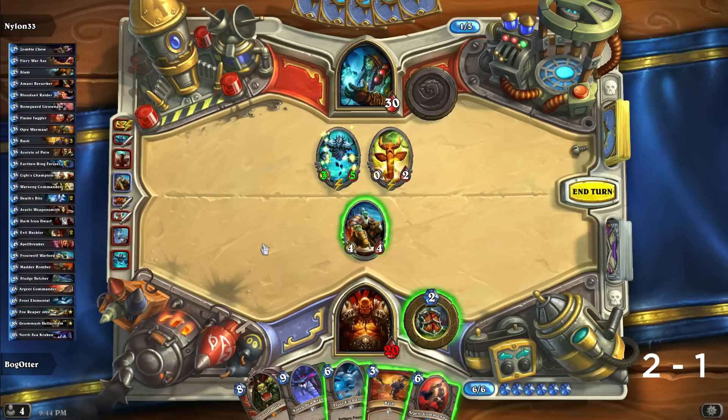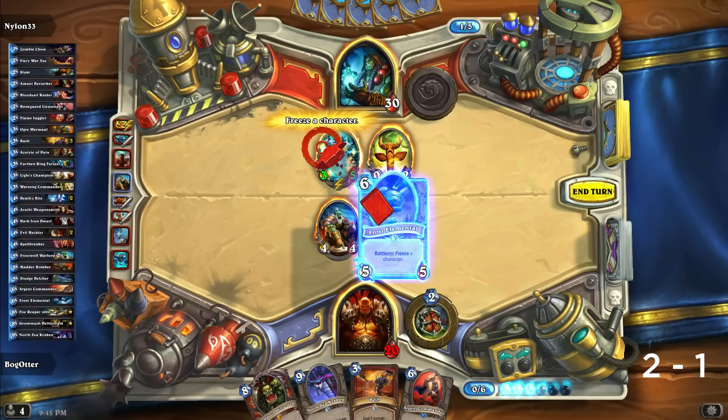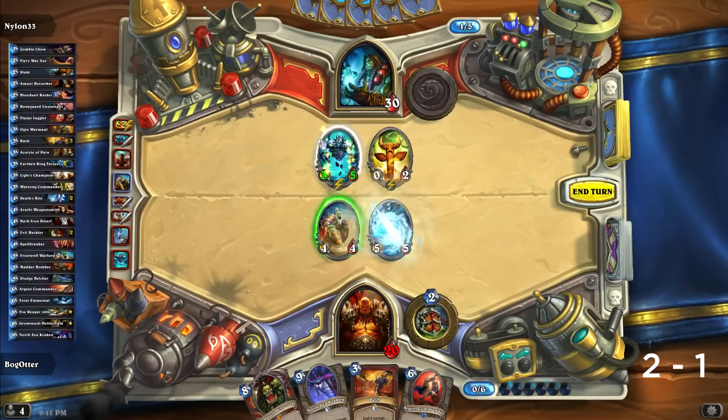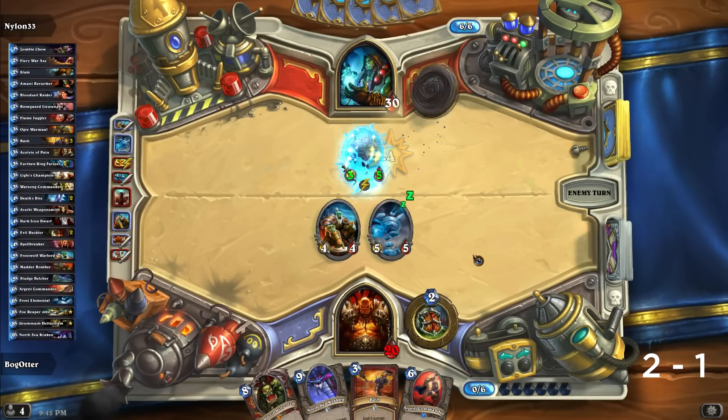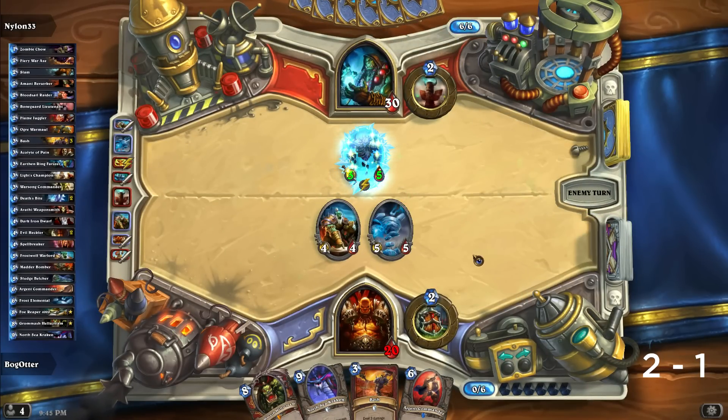Bashing doesn't seem worth it even though we could bash and kill here. We could Argent Commander and kill there, or we can freeze. Let's freeze, because that's a cleaner kill next turn if I'm allowed to use the elemental. Let's see what happens. Getting a little bit of momentum.